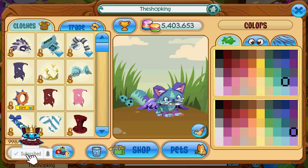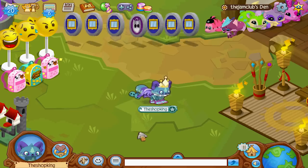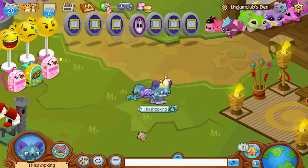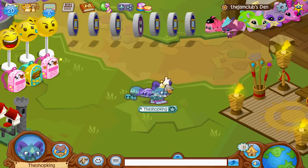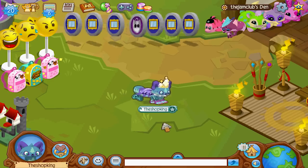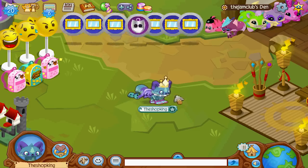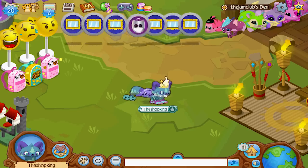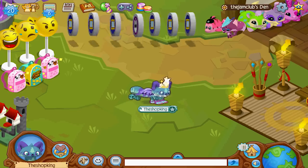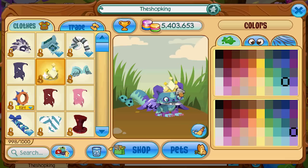Number 10 on the list is the Royal Tiara. Royal Tiaras are a pretty popular item, they come in some decent colors, and they've been out for a while. I think a lot of people would be upset if Animal Jam brought Royal Tiaras back into the store. So put a rare tag on the Royal Tiara — it just makes sense.